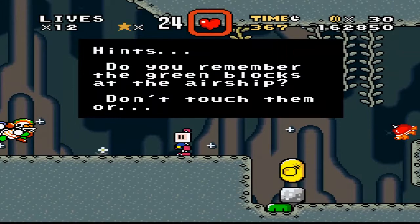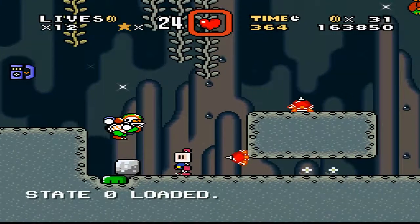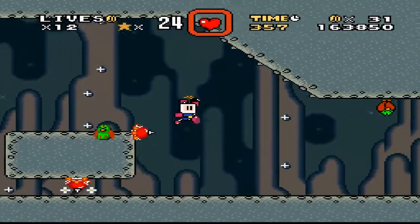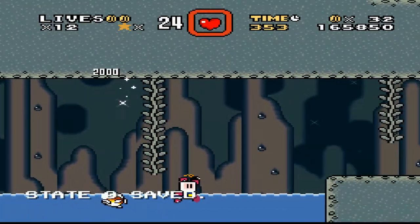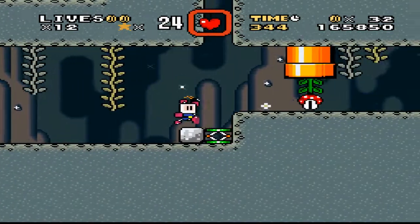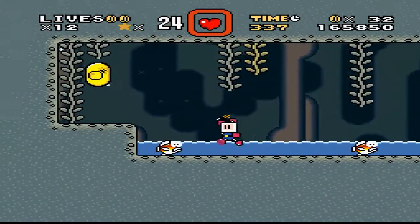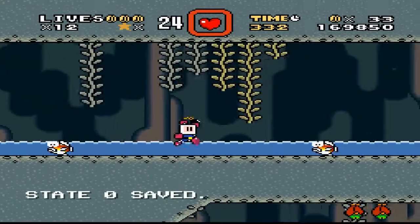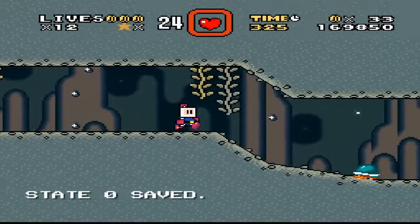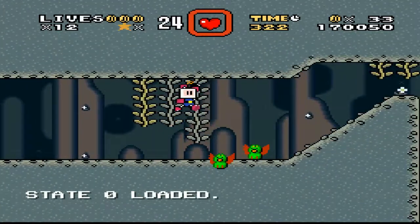It says: Hints - if you remember the green blocks in the ocean, don't touch them or you die. Instant death. OK, so let's just continue. That first bit reminded me of a Vanilla Dome level. We can't swim in this water because it's too shallow.